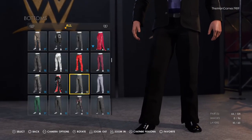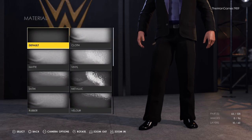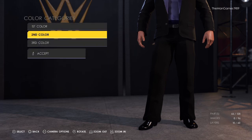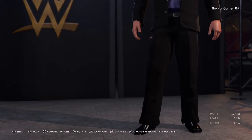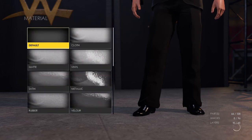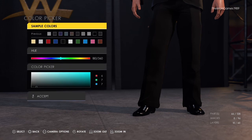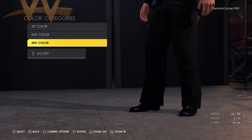Going down to the lower body — go to bottoms, select those ones there. The material is cloth, default, and default. The colors are black, black, and that shade of gray. Lastly going down to shoes and boots — select those ones there. The material is final, default, and default. The colors are black, black, and there is a third color described as a shade of gray but you can't see it anyway so it doesn't really matter.